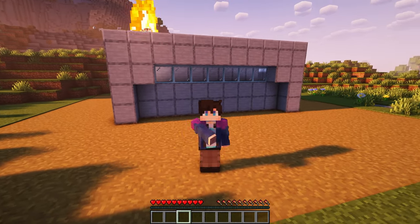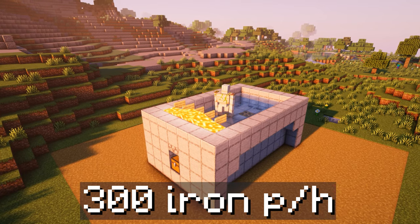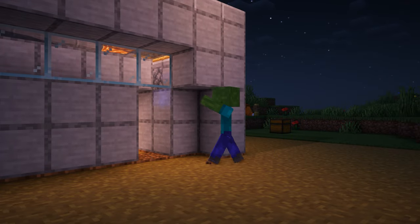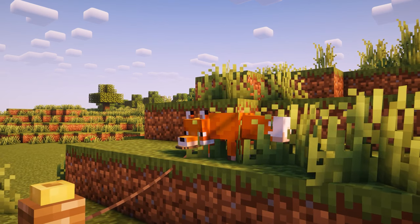Good morning gamers! This is how you build the easiest and best iron farm in Minecraft. This farm produces around 300 iron per hour and only requires 5 iron to build, just a hopper. This farm works by luring any zombie into this boat, where he will never despawn and infinitely scare the villagers. I am here with my assistant Yellow, so let's jump right into it.